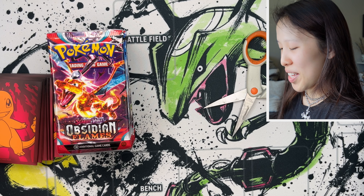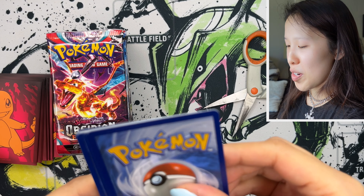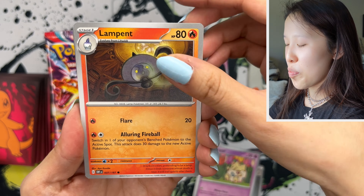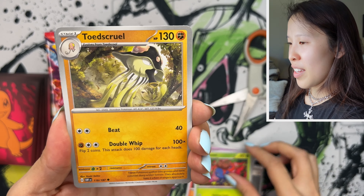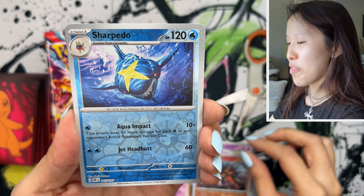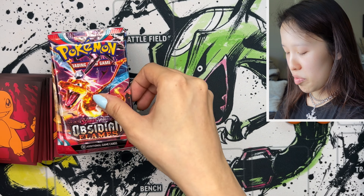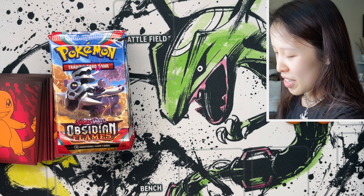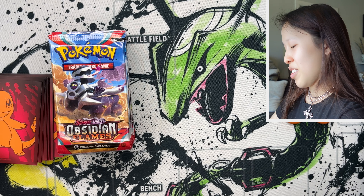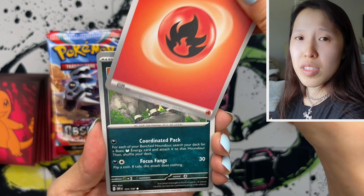Gumshoos, Entei holo card — very nice. These booster boxes definitely take a lot longer to go through. I can't say for sure if four full arts is exactly what to expect, but I'm seeing a lot more holo cards and we definitely got a few EXs. When it comes to Korean booster boxes, once you get that one full art — if you do get it — that's it. Usually I'm more grateful for them because it's way better than getting an empty booster box with no hit at all.